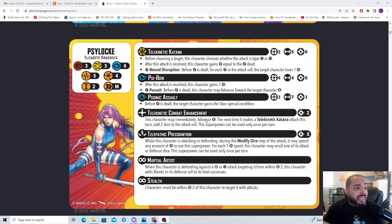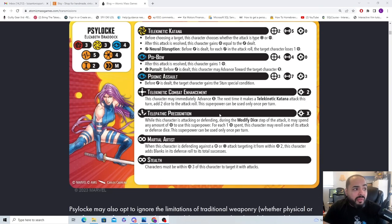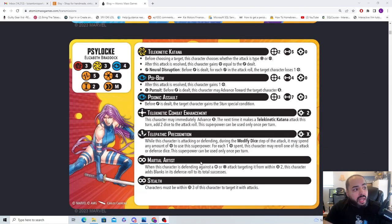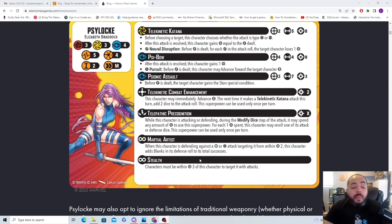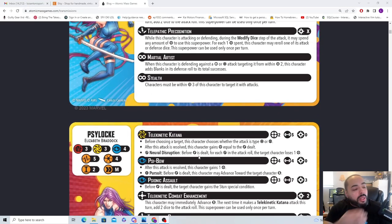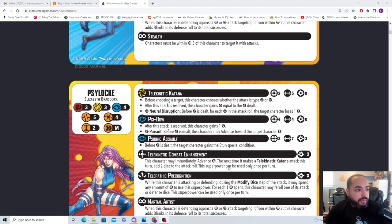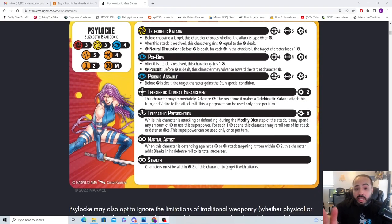She has built-in rerolls, so she can survive. I can find ways to get her power. I'm liking this character a lot — I've always been a huge fan of Psylocke. There's nothing this year I've been disappointed with. AMG, keep doing what you're doing — this is good stuff, and I love Psylocke. I can't wait to get her on the table.